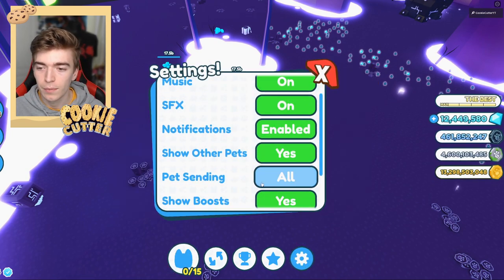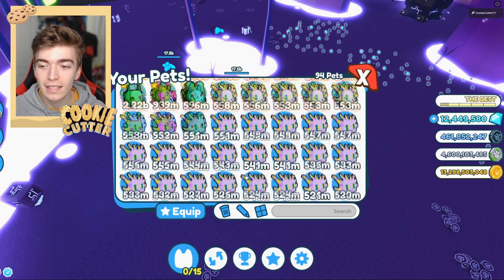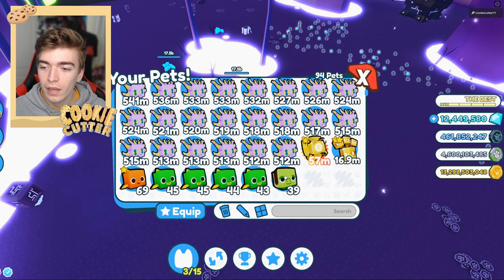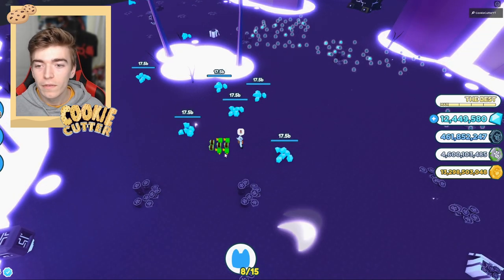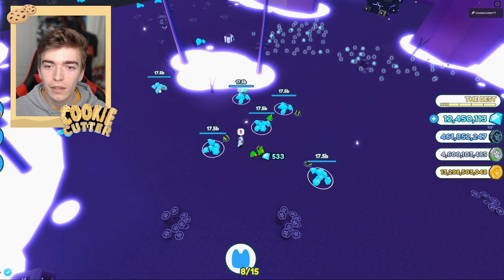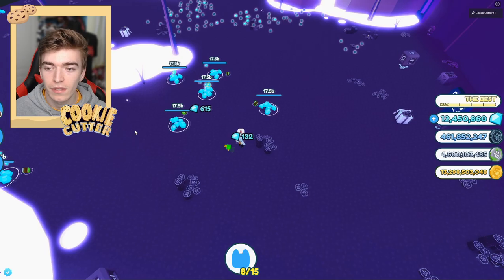Now what we want to do is unequip all of them. We now want to go into our settings and press pet sending to single — this is very important. Now that our pet settings is single, I need to scroll back down and equip all of my lovely new pets. Now we've done that, we need to click one on each one and apparently it will start the farming process and we're going to get tons and tons of gems by doing so.